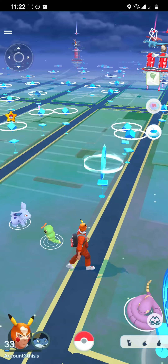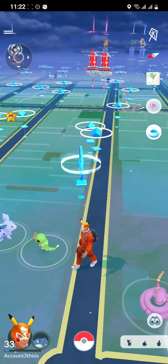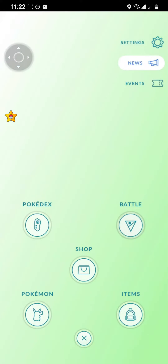First, just open your game. As you open your game you're on the home screen, so just stay at the home screen and look at the bottom middle for the Pokéball. As you see it, just click on it, and as you click it, go for the option Pokémon right here.